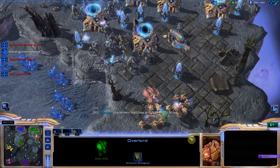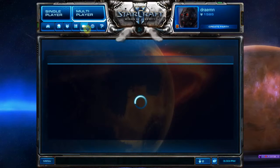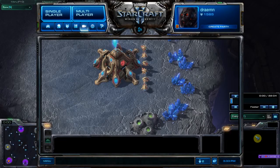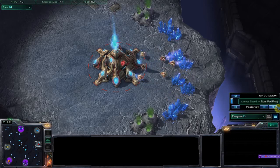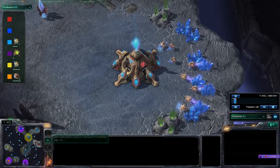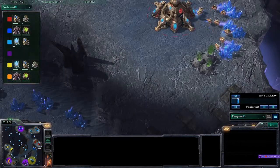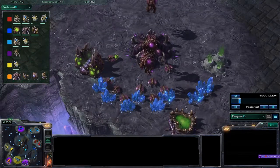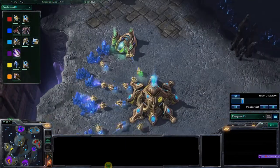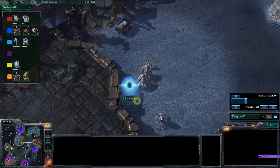I'm going to quickly zip through the replay for anyone curious about what happened. Let's go eight times faster. As you can see, my allies don't have the best build order timing or macro, but it doesn't look horrible yet. Purple was slipping for a second — he had nothing briefly. Yellow was being very aggressive, basically a four gate or three gate with cyber. Red is taking all these early expansions — horrible, horrible, horrible. Red is just getting wrecked and we don't even help him.